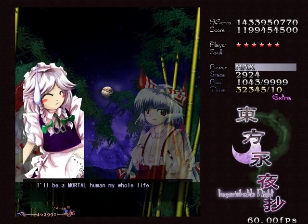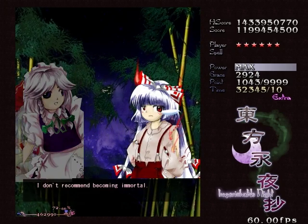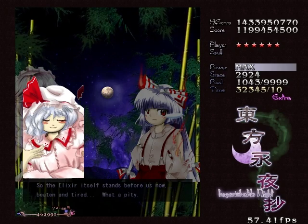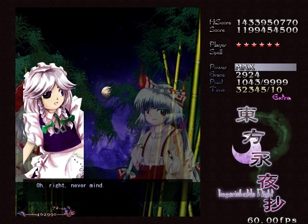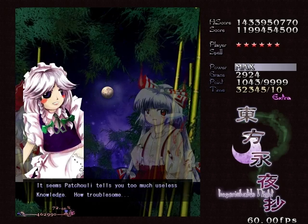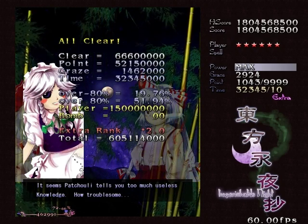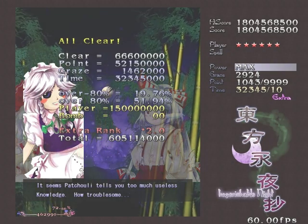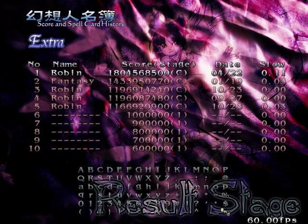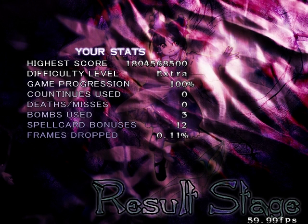Anyway, Imperishable Shooting - I failed right at the beginning. I'm going to show a replay that shows the real reason why it's hard and clip-deathy. I was just too safe, too slow, and didn't move into that purple flower star. What score do I have? I literally exploded my old high score. I'm going to save that. 1,804,000,000. Difficulty: Extra. Continues: 0. Deaths: 0. Bombs: 3. Spell cards captured: 12. Save replay.